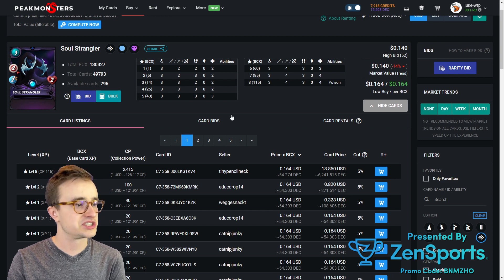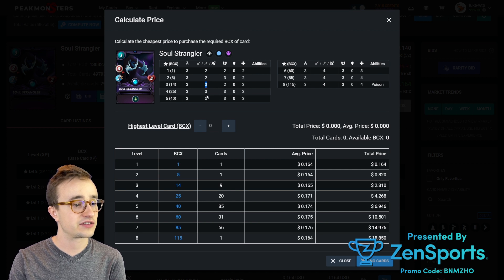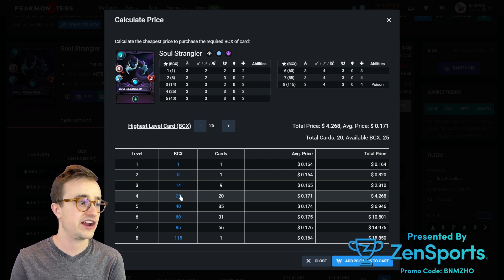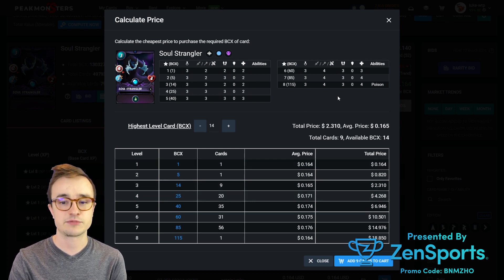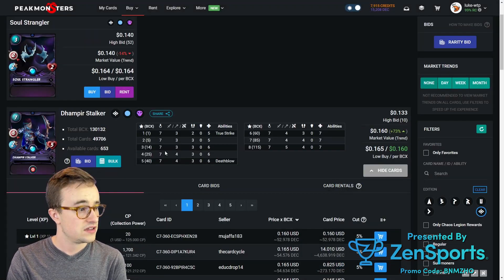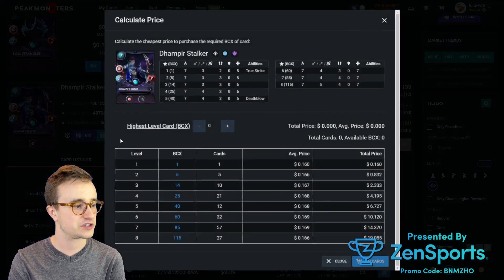Rares at silver are capped at level 4. Soul Strangler — I went for level 4 to get the extra speed, but you could look for the breakpoint at level 3 to get the 3 attack. That costs about $2.30, whereas the extra speed — which is kind of nice since 2 speed is slow — might be important in silver play. If you can't afford it, stick at level 3 and at least get the extra damage. Dampir Stalker definitely has a breakpoint at level 4 when it gets 4 range damage. I would not level it up unless you're going to get to level 4 — though you could argue a level 2 for the extra speed. Level 4 is the pretty massive breakpoint to get to 4 range damage.